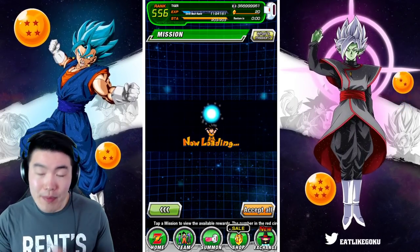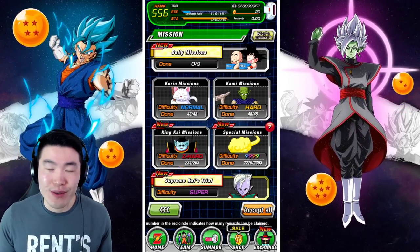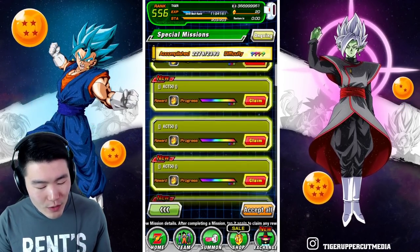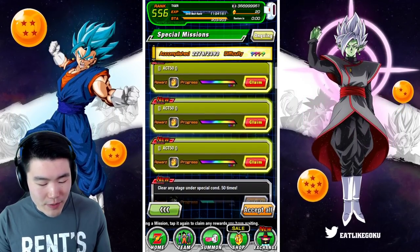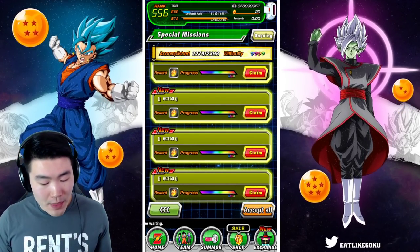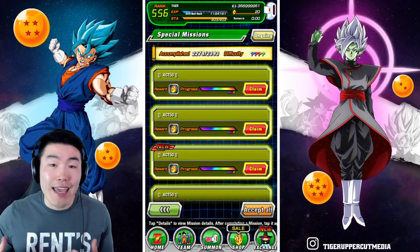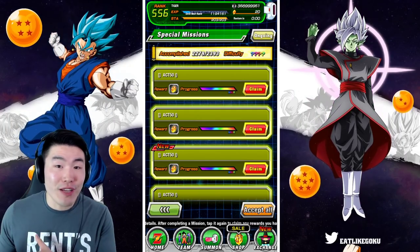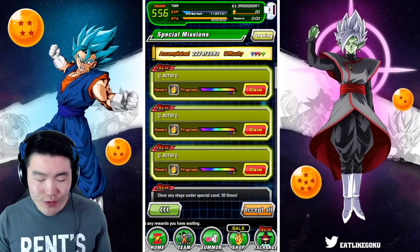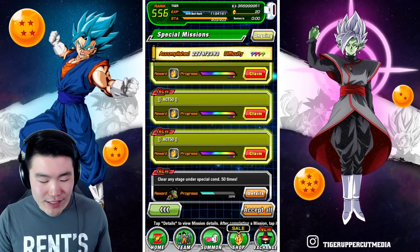So you pop into the missions and go to special missions, and you'll find these seven random new missions that don't say anything except 'Act 50,' which means 50 stamina. What you do is just use 50 stamina on any available events and you'll clear seven missions. Each of these missions gives you one free stone for a total of seven free stones.